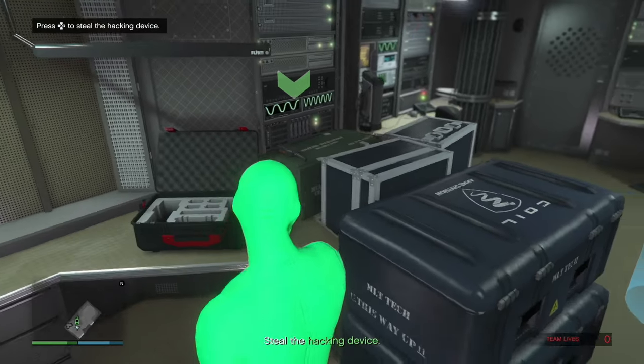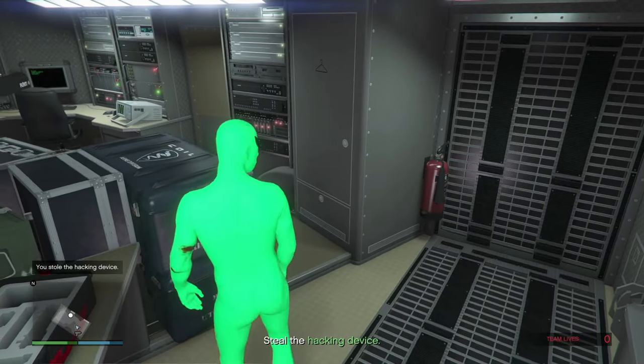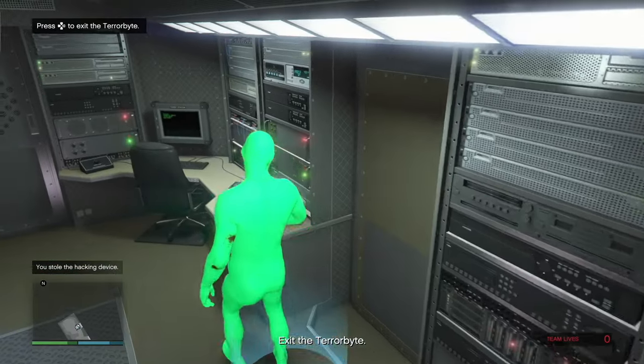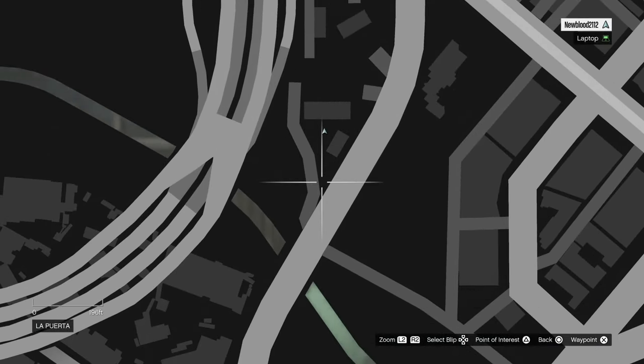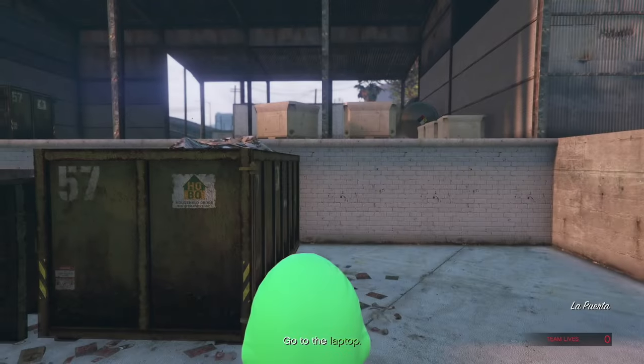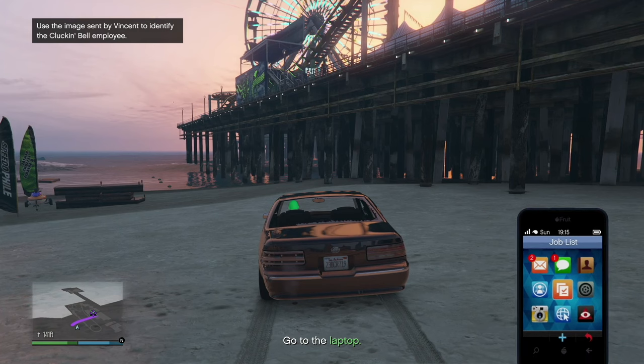Enter the Terrorbyte and go to the green arrow to steal the hijacking device — boom, got it. Exit through the blue portal. On the map, go up the street and the Terrorbyte is right there. Now head to the laptop. We have an image and need to find a person wearing a blue light shirt with black pants.